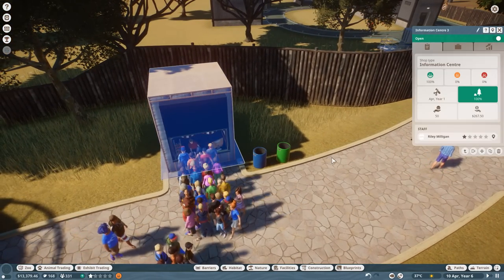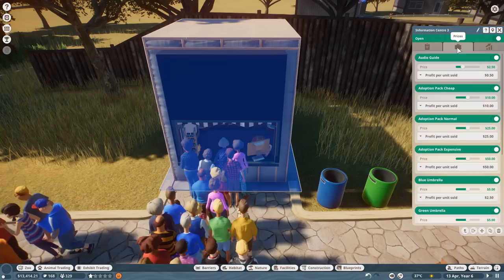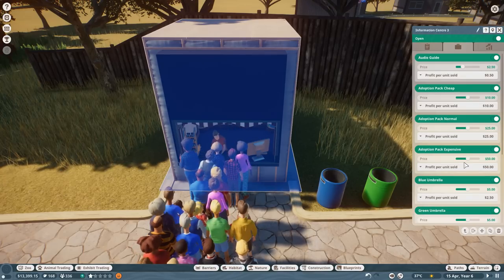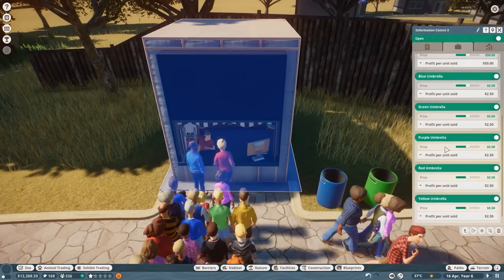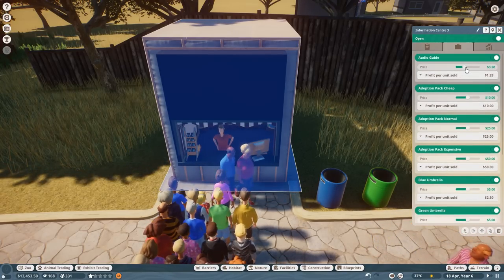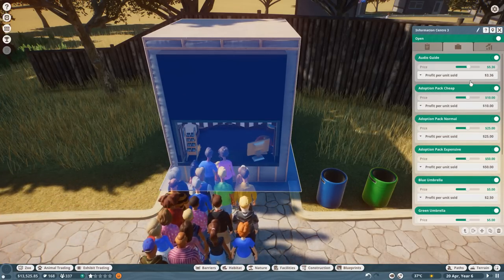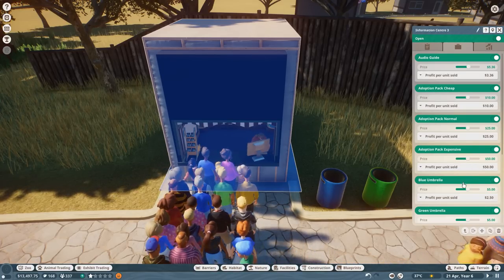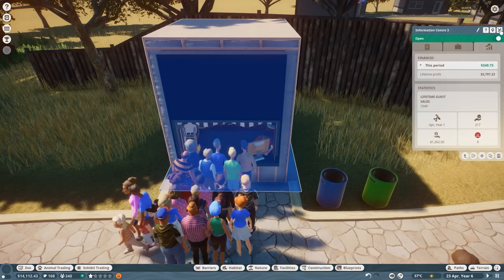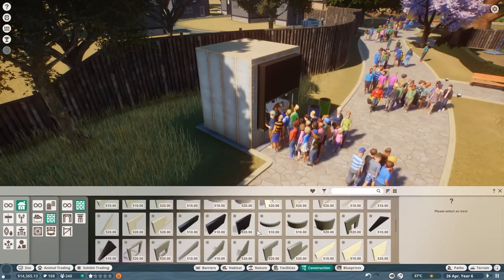Speaking of shops, I need to have more going on with our little information center. People are really happy with it. We earn a good bit of money from it — it sells audio guides, adoption packs cheap, adoption packs normal, and expensive adoption packs. We also have umbrellas in case it rains — that's so cool! Let's raise the price on the audio guide to like five dollars. Then you can do adoption packs where people can just straight up adopt the animals. There's a lot of good profit from the little information center, even though it looks ugly because we haven't put walls on it yet.